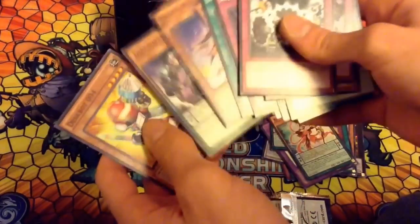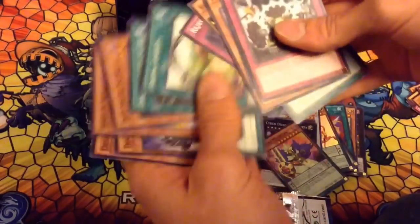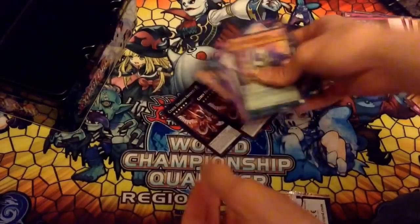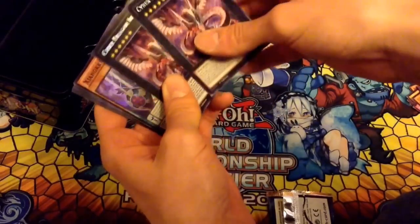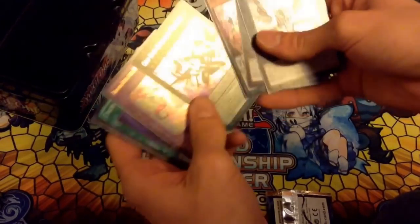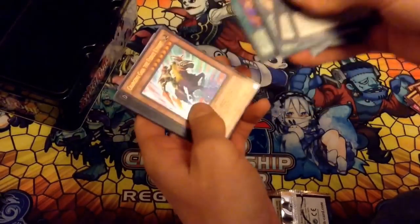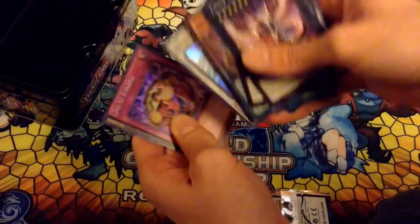We have yet to pull a Magi Spectre Raccoon — I guess that card is so short-printed. We've already pulled two Cyber Dragon Infinities, two Solemn Strikes, three Twin Twisters, but yet to get a Magi Spectre Raccoon. We got two Gamma Seals already. As a quick recap: two Cyber Dragon Infinities, Odd-Eyes Rebellion Dragon as a Secret Rare, another copy of Twin Twisters, Odd-Eyes Fusion, Ultimate Providence, Brilliant Fusion, and Jorah Everest — our first one of those.